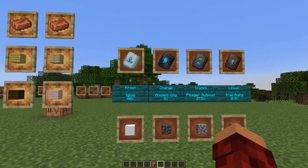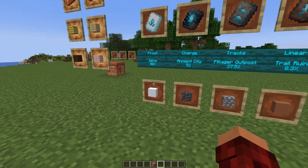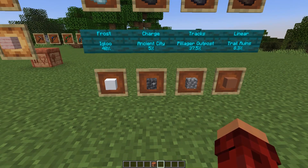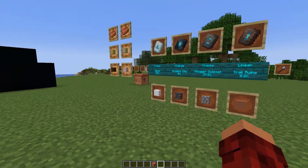If you want to duplicate them, you can do that as well. You will need that little table over there, as is normal. You'll need Snow for the Frost, Cobbled Deepslate for the Charge, Cobblestone for the Tracks, and Terracotta for the Linear.